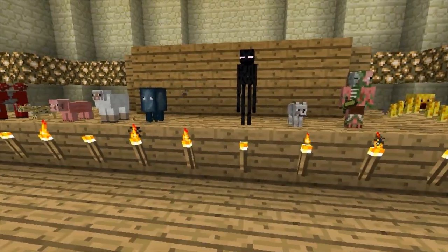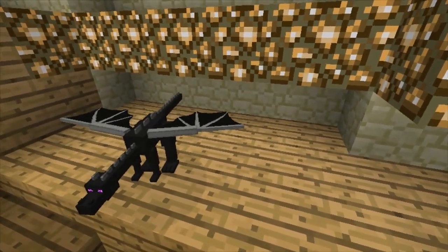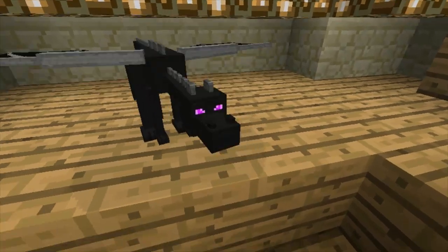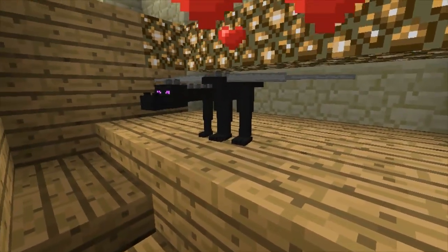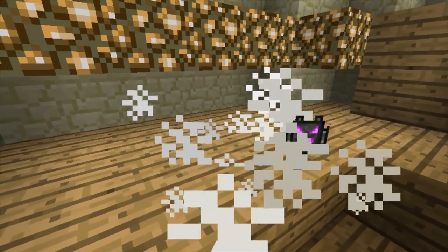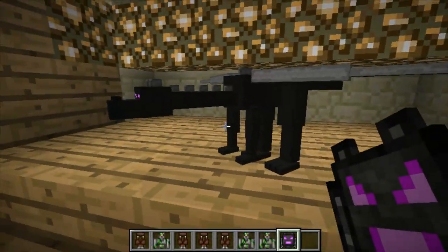Wait a minute, I forgot to show you guys one of the other mobs. This is the Ender Dragon and it's actually a stuffed animal now. But when you right-click it, there will be no custom noises since I believe the Ender Dragon doesn't make any custom noises, I'm not too sure. But anyways, you go ahead and place this guy down and yeah, you have yourself a stuffed animal Ender Dragon.